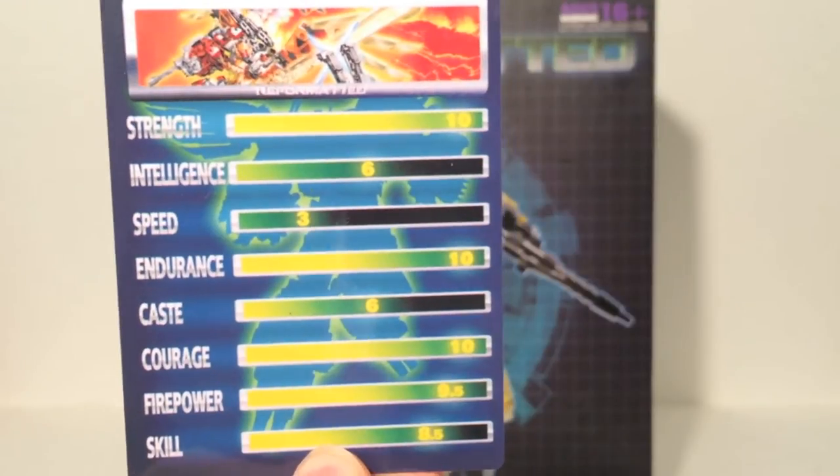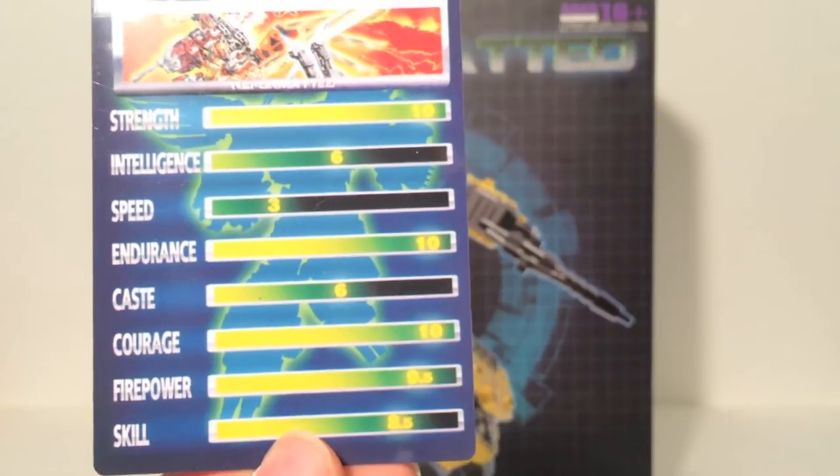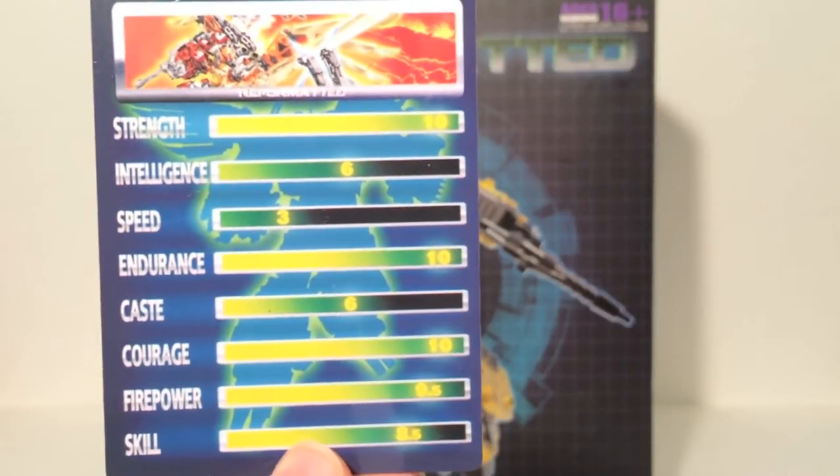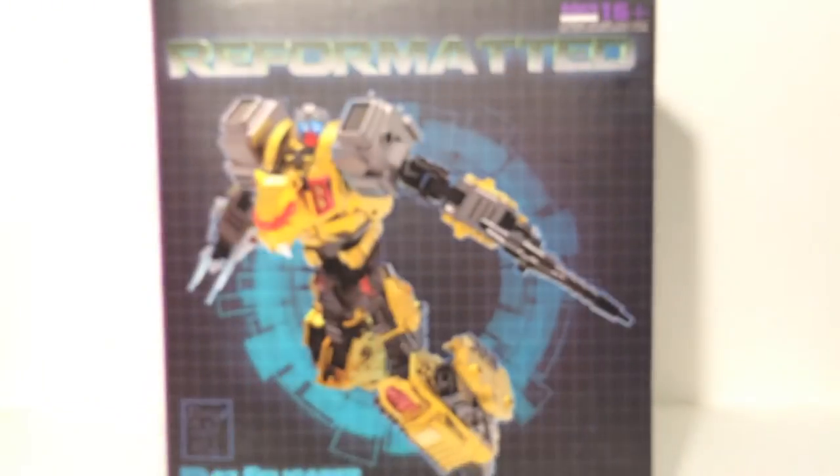On the Feral Rex card you can see he's got 10 Strength, 10 Endurance, 10 Courage, 9.5 Firepower, 8.5 Skill, 6 Intelligence, 6 Cast, and 3 Speed. But yes, we have a card for our combiner as well.